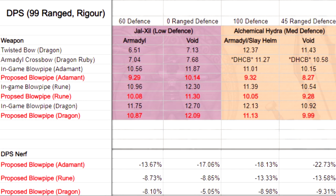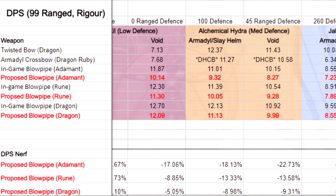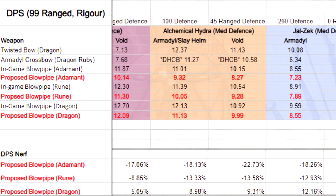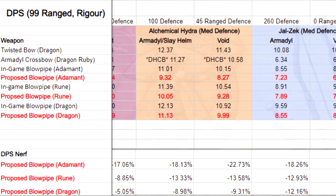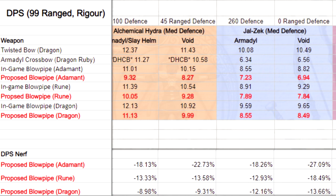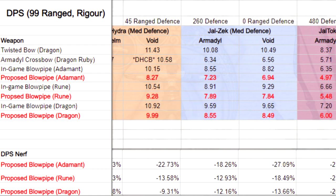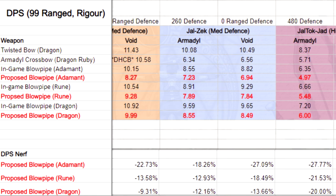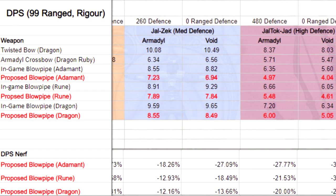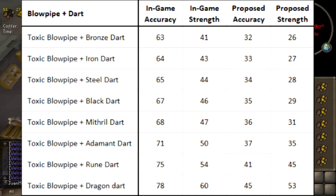For example, if you're using Rune Darts after the nerf on the Blowpipe, on most mobs the DPS difference is only going to be about 10%, which is pretty fair. It's only 10%. And then if you're fighting like extremely high defense mobs, it might go up to like 20%. Rune Darts and Dragon Darts are not getting nerfed that severely. Even on higher defense mobs, the difference is only still like 10% or 15% maybe. Now you can't say the same for Adamant Darts and lower — they're getting nerfed quite a bit harder.